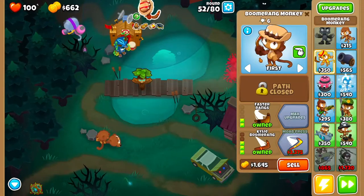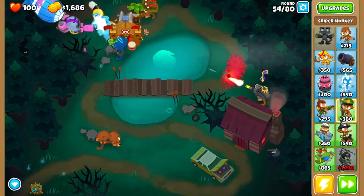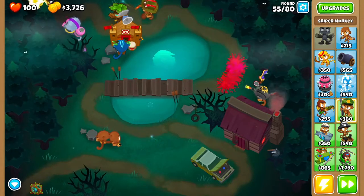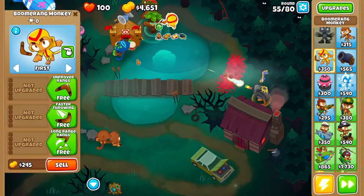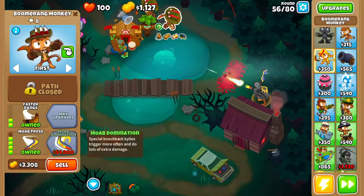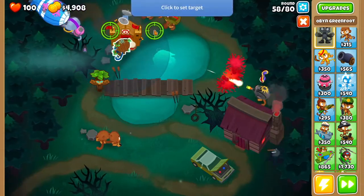Drop a boomerang monkey and go Faster Throwing, Faster Rings, Long Range, Red Hot Kylie Boomerang, and all the way to MOAB Press. Set the boomerang monkey to Strong — that's MOAB Press. With MOAB Press they stun the balloons for a bit. Then get yourself another boomerang monkey with the same upgrades: Faster Throwing, Faster Rings, Long Range, Red Hot Kylie, MOAB Press — set it to Strong again.